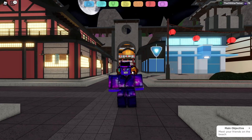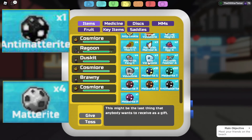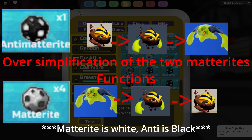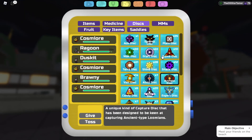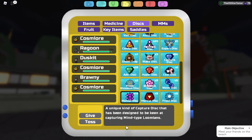Before wrapping up, in order to change Cosmior's different individual forms, you need anti-matterites and matterites — matterites being black and anti-matterites being white. Cosmior is an ancient and mind type. The two best discs to catch this Lumian would be the archaic disc, good at ancient type Lumians, and the mental disc, good at mind type Lumians.